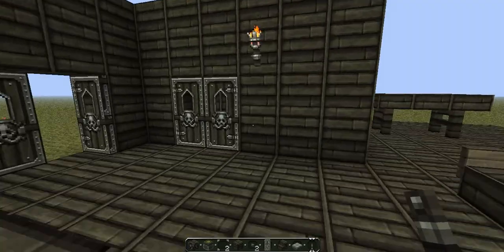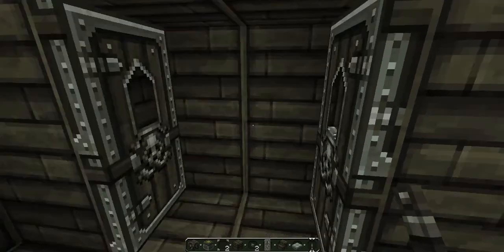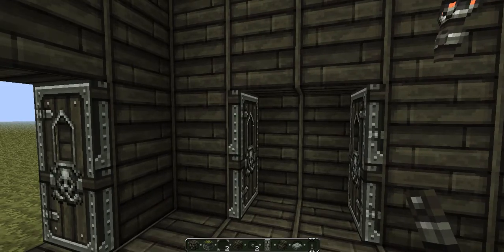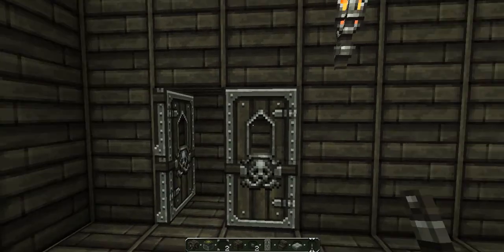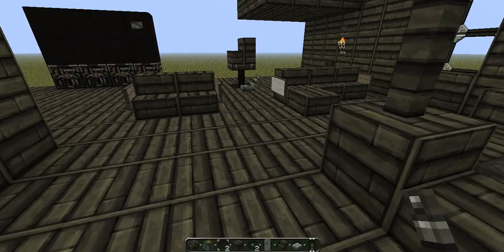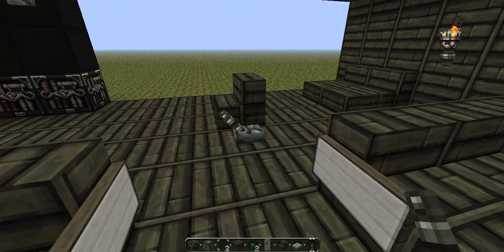Here is a wardrobe cupboard thing where you can put a chest inside. It's pretty cool and pretty simple as well.